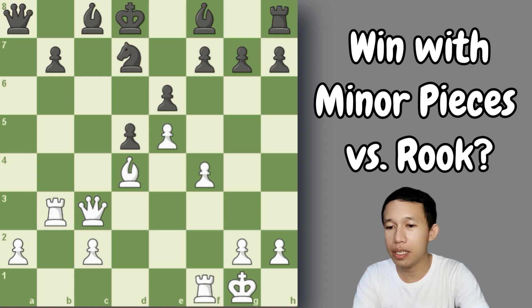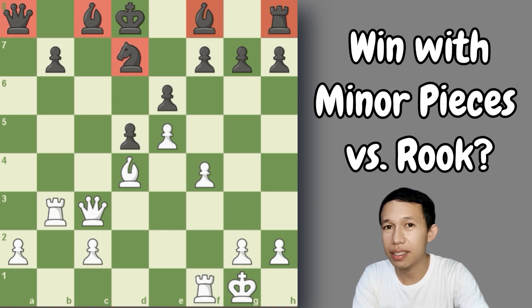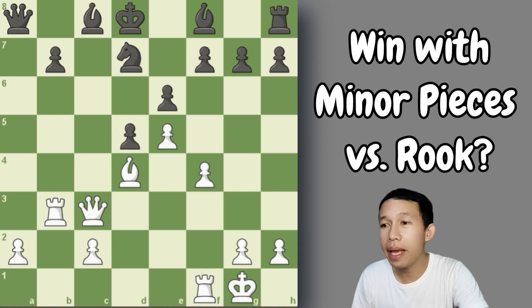Here in this example, white has two rooks while black has only one rook. But if we count their material, black has five pieces and white has only four pieces. So that means there is an imbalance where white tried to exchange black's rook in exchange for two pieces. I want you to remember this: two minor pieces is better than a rook, or even a rook plus a pawn.